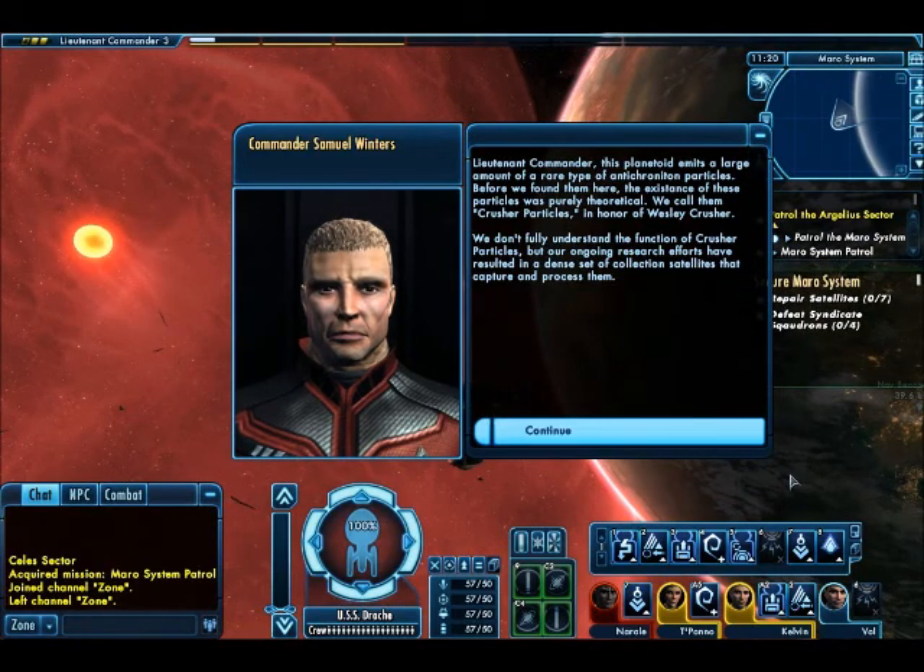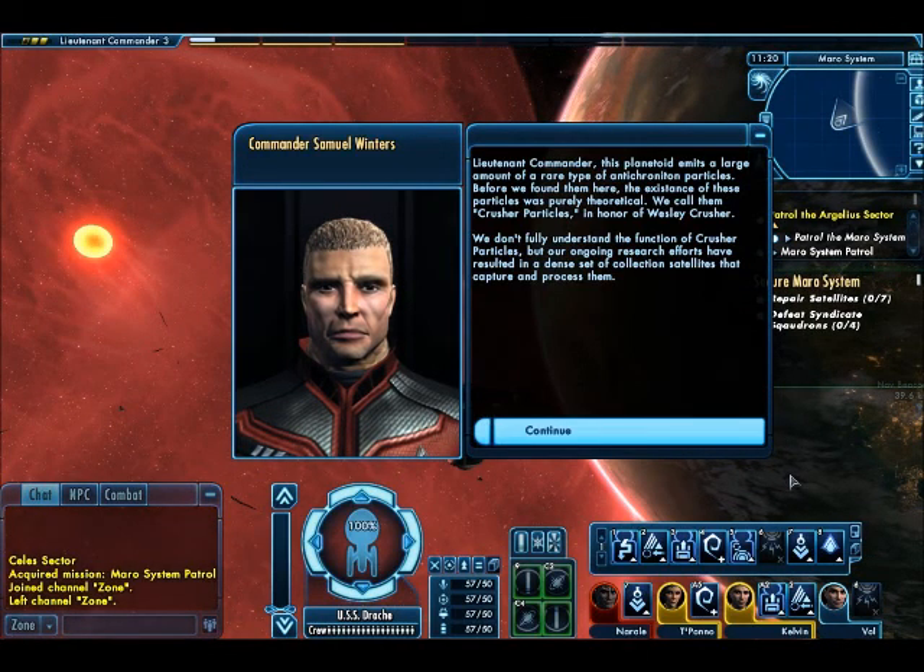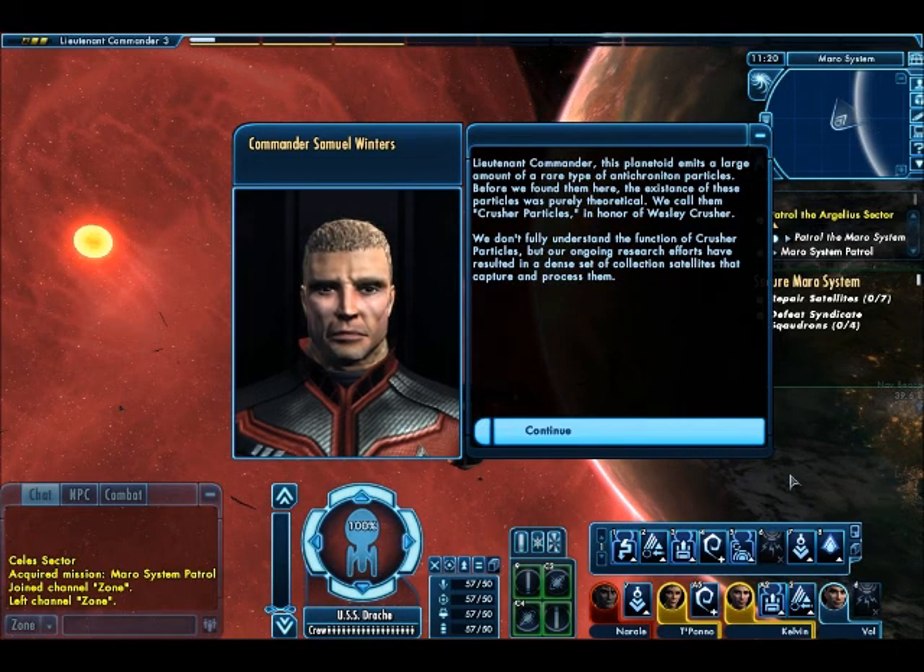Commander, this planetoid emits a large amount of a rare type of anti-chroniton particles. Before we found them here, the existence of these particles was purely theoretical. We call them Crusher particles, in honor of Wesley Crusher.